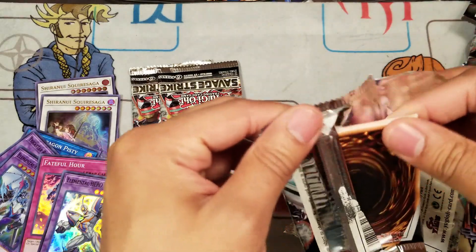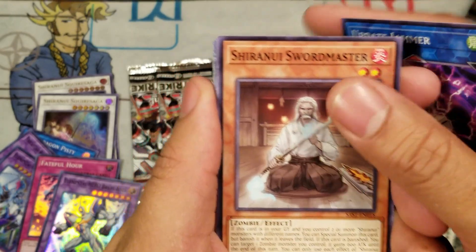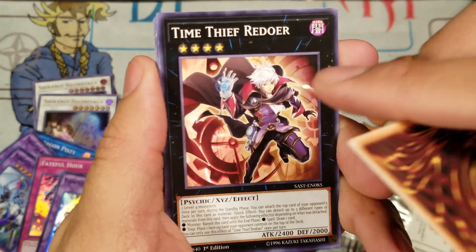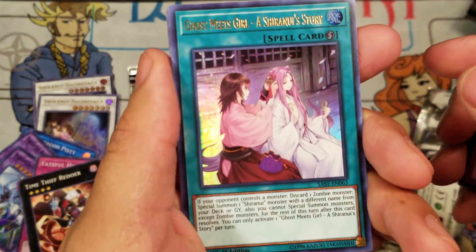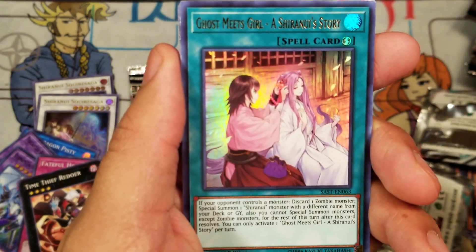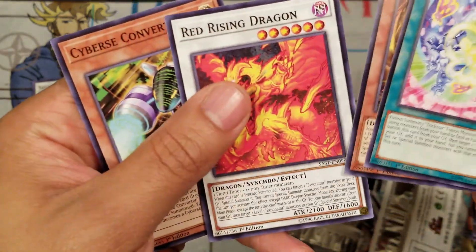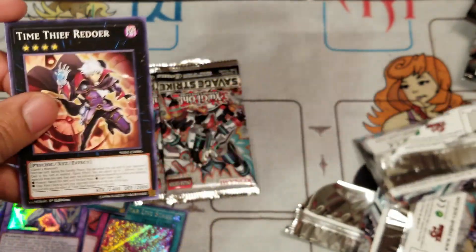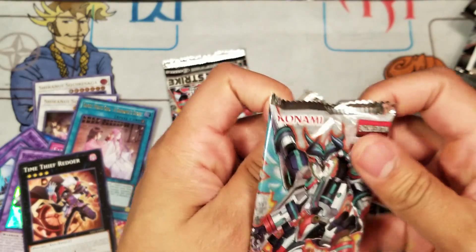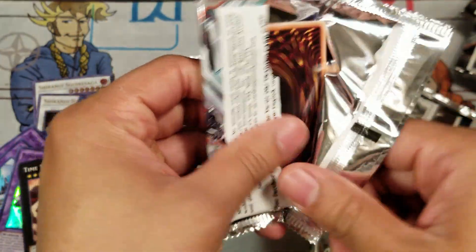Three packs left. Update Jammer, Shiranui Sword Master, Orca's Release... is it a secret? No, it's not a secret rare, but it's Time Thief Verdure — I wanted this card! And Ghost Meets Girl, a Shiranui Story — it's an ultra rare I don't want. I'm getting all the stuff I don't want, but it's a solid card, really good actually. Trickstar Fusion, Guard Dragon, Rising Dragon — the one card I legit wanted was a common. This card is gonna be good! Two packs left.